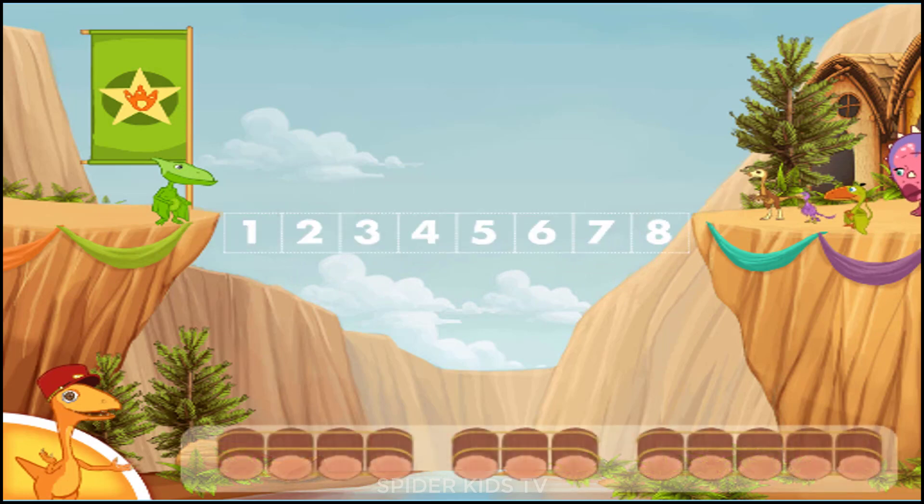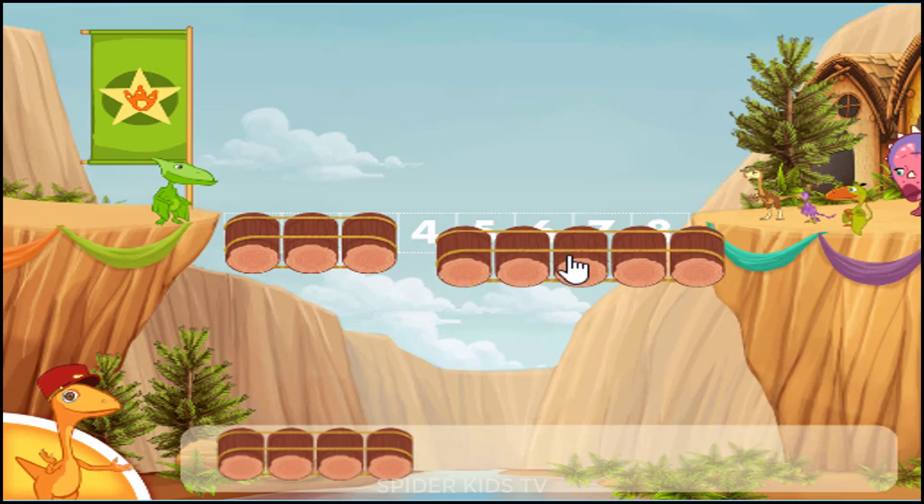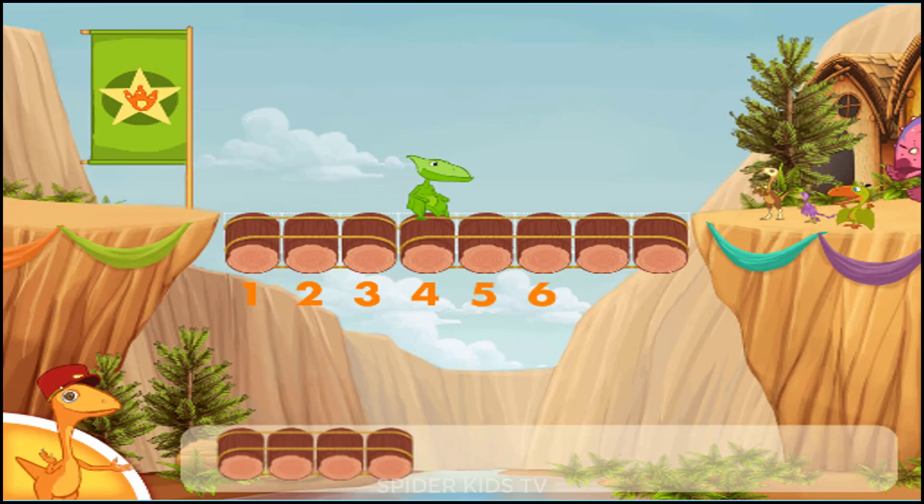We need to make a bridge that is eight logs long. Choose two sets of logs that together equal eight. Yay! You did it! The bridge is finished!